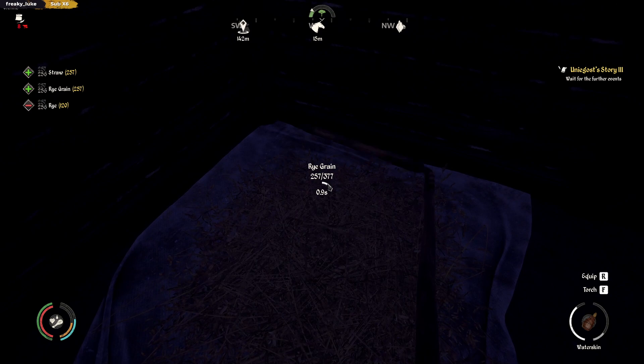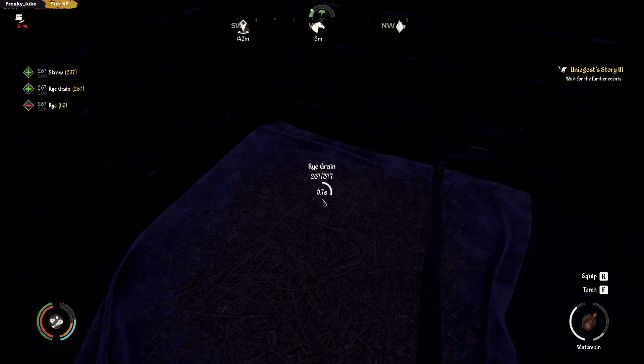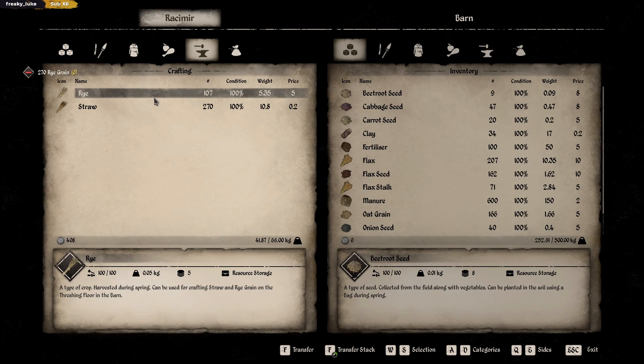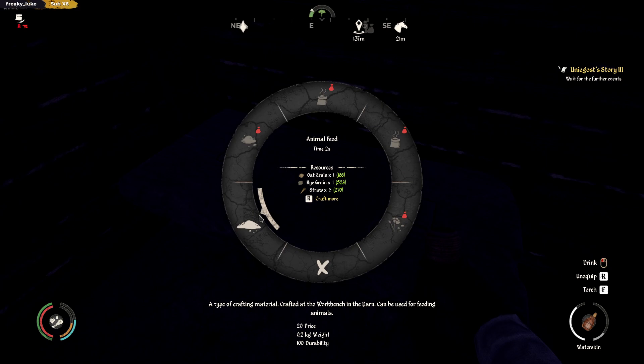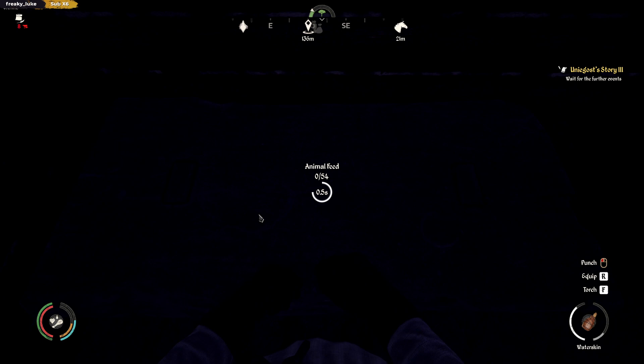I'm trying to think of how much straw is it per animal feed. 270 - there we go. We got a lot of straw. All that rye grain - are we missing five to one? Look at that, I need so much straw. I need five times more. So I'm always going to have more oat than rye. 54 animal feed - that's not that bad.